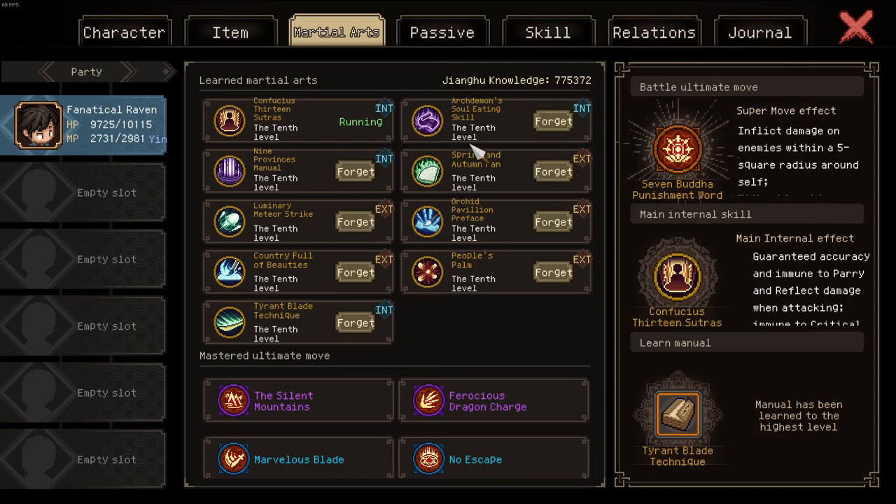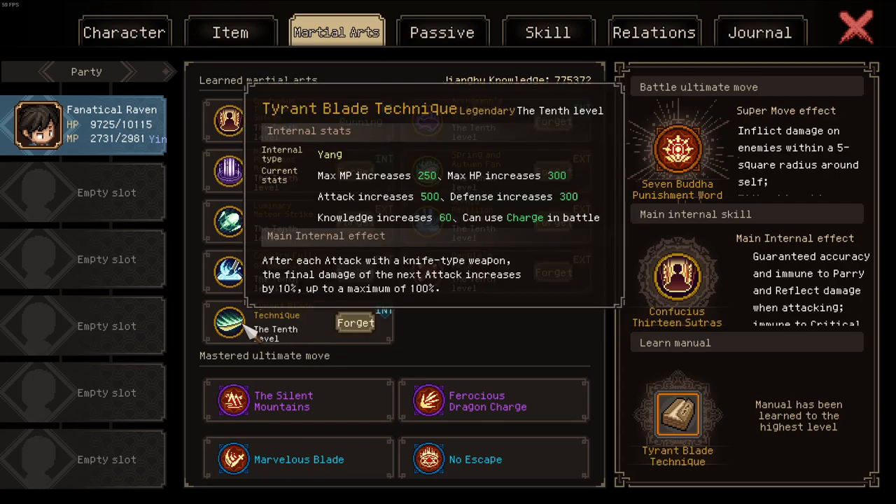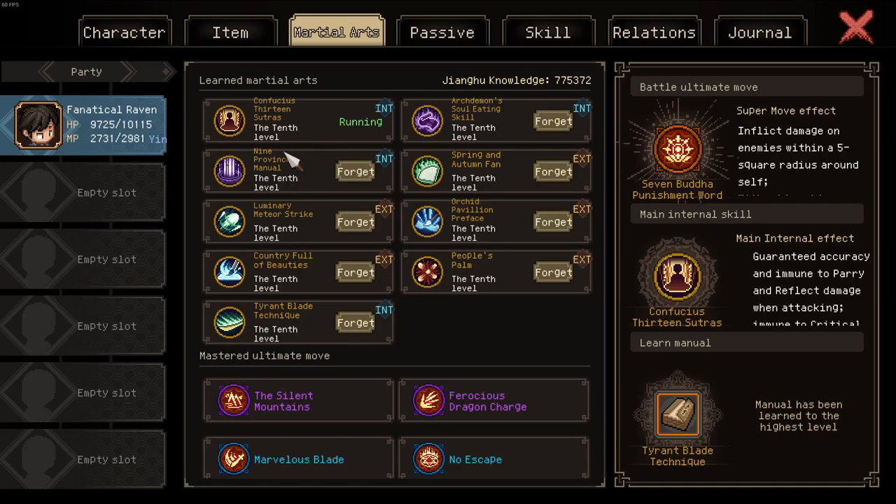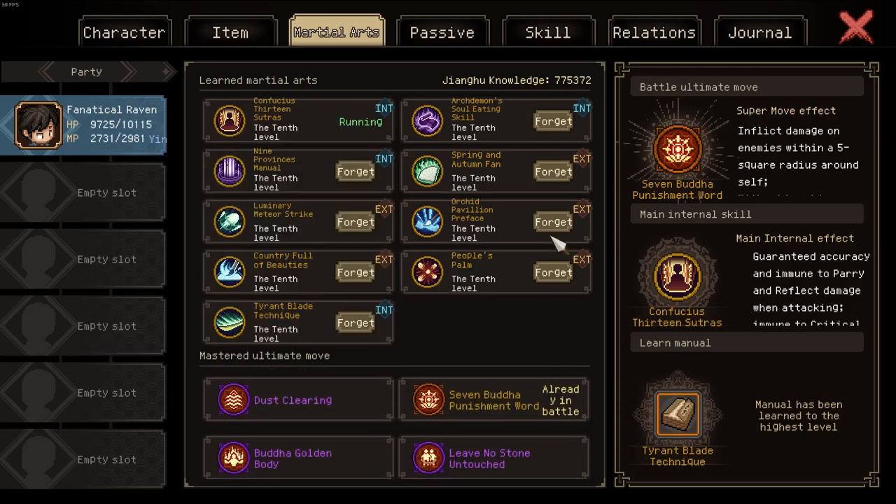Now let's talk about the other internals. I currently have Archdemon, 9 Provinces, and Tyrant Play Technique learned. Tyrant Play Technique is almost mandatory as it's an incredible stat stick — it provides 500 additional attack, which is absolutely amazing. No other internal manual does so. The other two manuals you can freely switch — you could even forget 9 Provinces, Archdemon, and Soul Eating Skill, and learn the other two available dagger skills: Killer Secret and Media from Outer Space. Regarding your ultimate, choose whatever you want — Buddha Golden Bodies, 7 Buddha Punishment Word — they don't really matter, they don't deal a lot of damage, and the fight should end before you even use it.